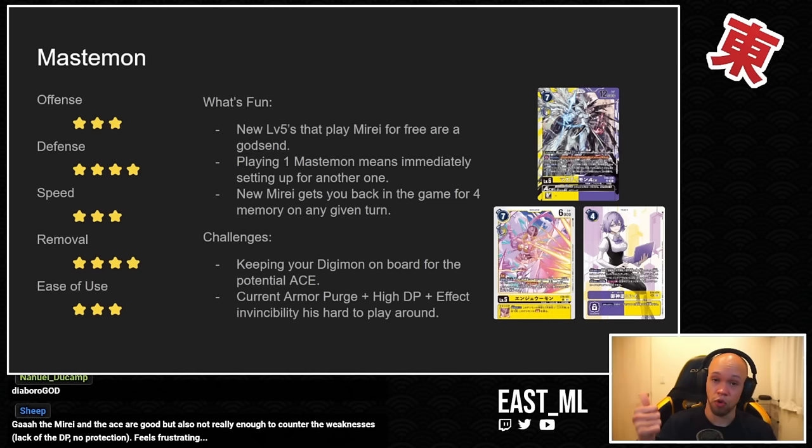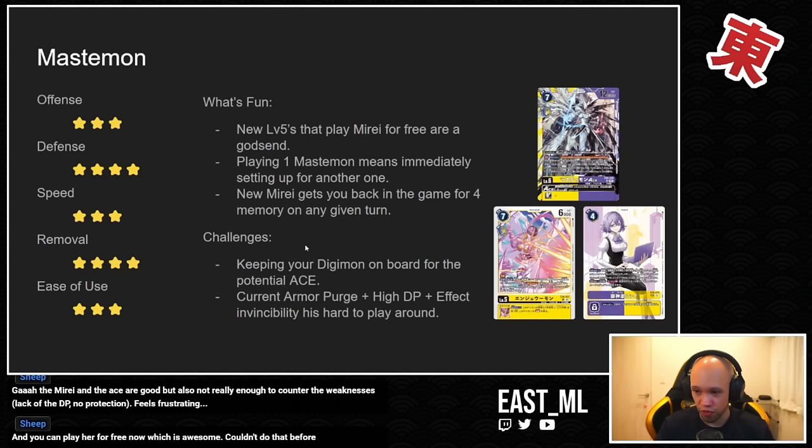The new Marae is really good — you don't need four copies, one will give you enough to get back into the game for only four memory. You can play a Gatotkacamon or Ajumon or Lady Devimon, rest a Marae to gain memory, and immediately evolve into Ajumon or Lady Devimon for one cost. The Gatotkacamon from the starter deck makes it cost minus two, so it becomes a one-cost card. With that one Ajumon or Lady Devimon set up for four memory, you can Blast DNA into a Mastamon Ace.